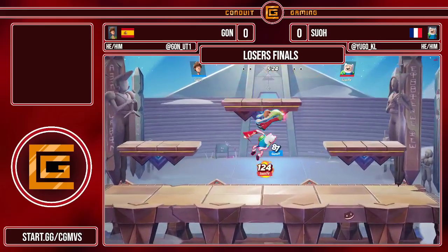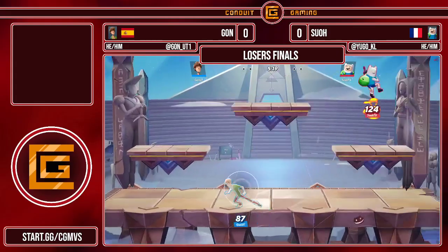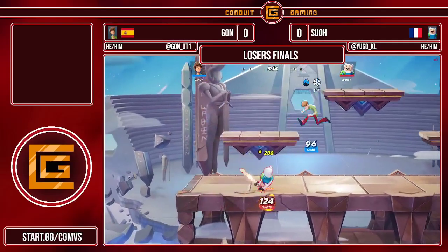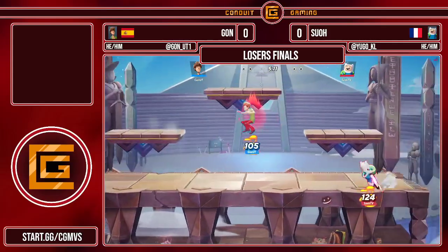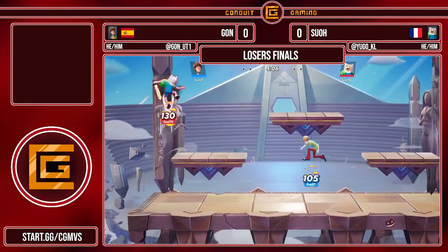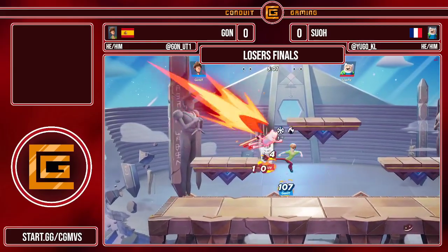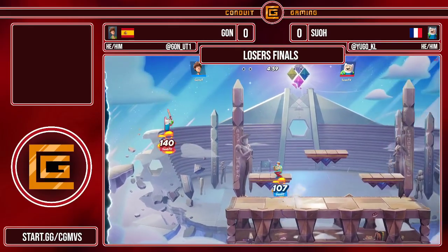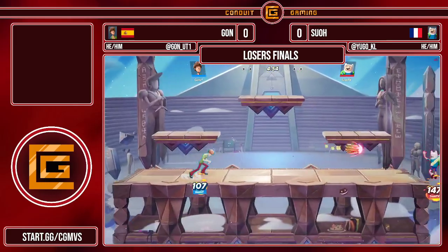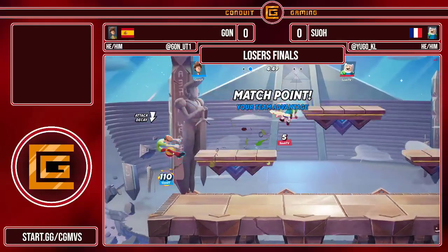Looking for that grounded down attack as well. Sue trying to get something started here, sitting at 124%. You've got to imagine — how are they going to be able to get into Nasta at this percentage? You've got to be careful of Shaggy's down air. Right now Sue is really just fishing for some of these aerials to connect, but you've got to be real careful, especially when Shaggy has rage like that — they can definitely take the stock. We see that 140%. I have no idea how Sue was able to hold on to that one. The sandwich is trying to do it — yeah, that sandwich will definitely do it.